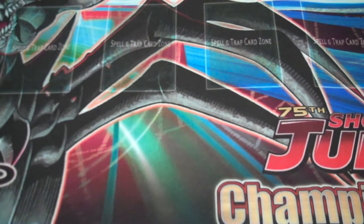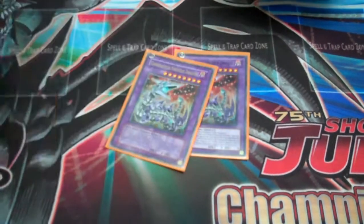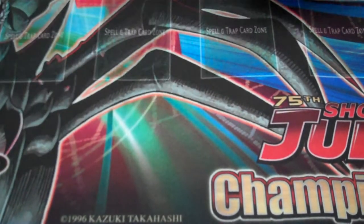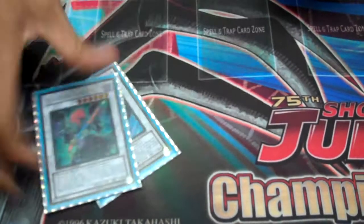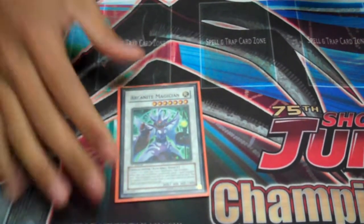Extra deck: Chimeratech Fortress Dragon because I run two Cyber Dragons. Fuse, get a beater. Magical Android. Trishula. These Blackwing synchros because I have Gale in the deck and I can sync for them. Arcanite Magician — if I go Chaos Sorcerer, Rune from play, then Effect Veiler, I can sync for Arcanite and blow up two cards.